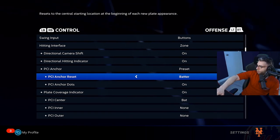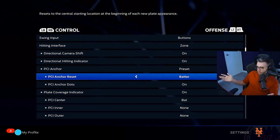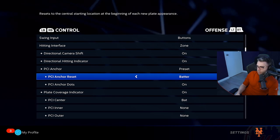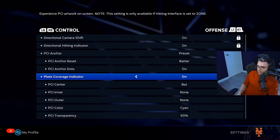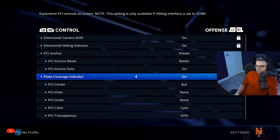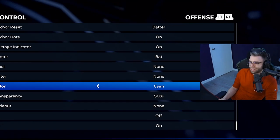The PCI anchor resets every batter. So if I'm using Mike Trout batting leadoff and I anchor up and in, the next batter — like Jeter — his would be reset. You can change that to Game or Inning. I like it on Batter. Anchor dots I have on. I use just the Bat PCI — no inner, no outer — and I use cyan.